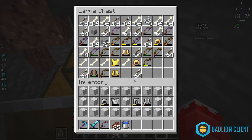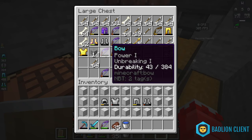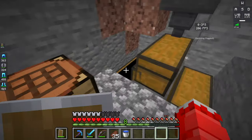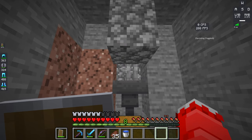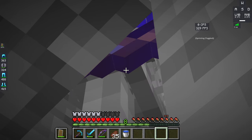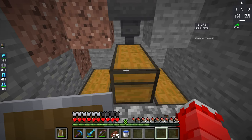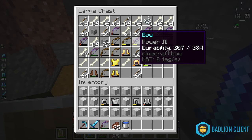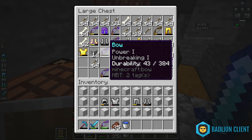All of their loot gets placed into these chests automatically. As you can see, since this is hard difficulty there's a lot of good loot — there's even a chainmail boots just casually sitting right there. Because of hard difficulty, most mobs spawn with enchanted gear, which is really good.